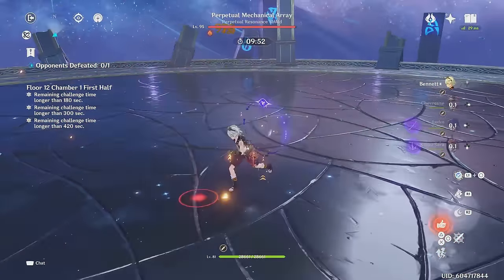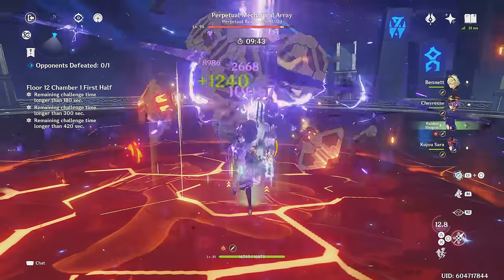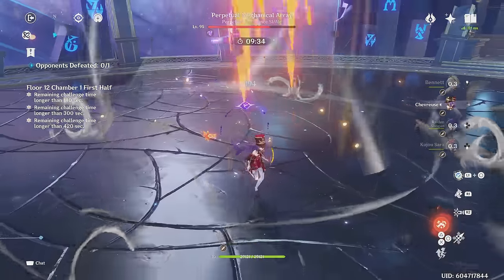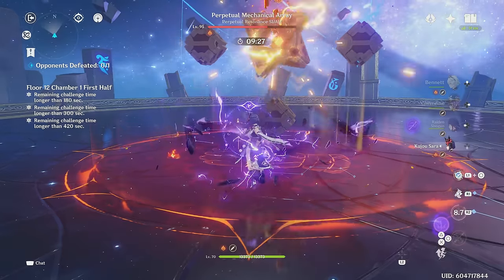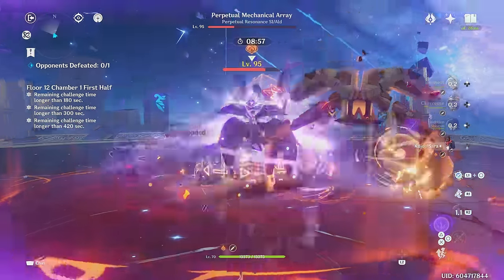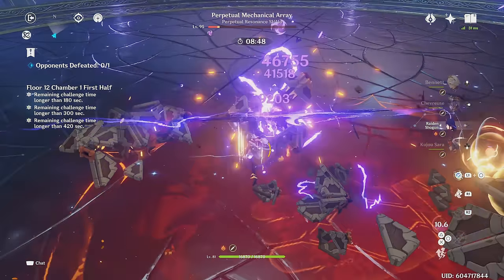The crazy part is that she does all this at C0 while being a 4-star. Bearing this in mind and building a Raiden team, I'm really shocked — this is one of my new favorite ways to play Raiden. The team deals really high damage. Raiden with Chevreuse and C6 Sara hits like a nuke. The damage she's outputting for an overloaded team is insane, and for a team mostly made up of 4-stars it's even more insane. The damage Raiden's dealing is incredibly close to the Sunfire team. So if you're looking for a strong, free-to-play friendly team, this is the team for you.